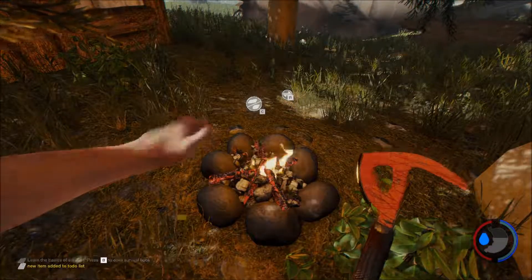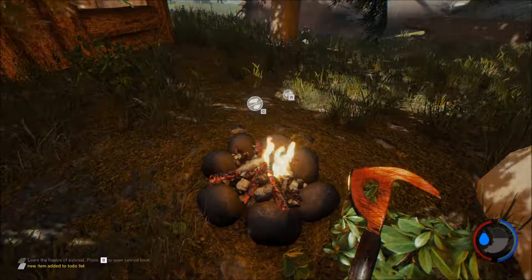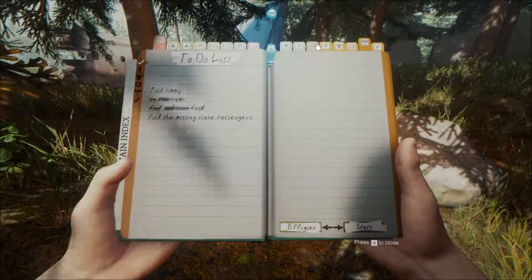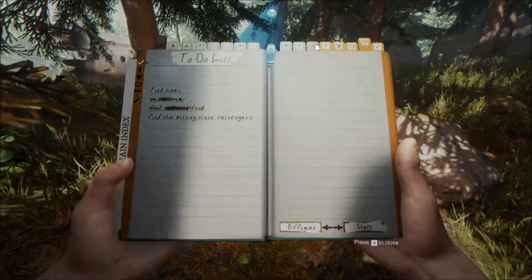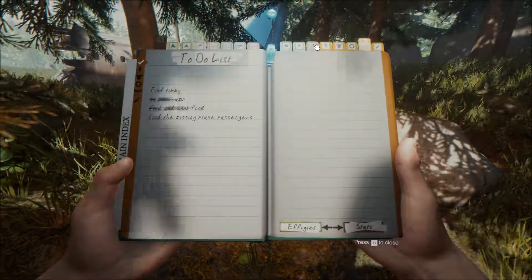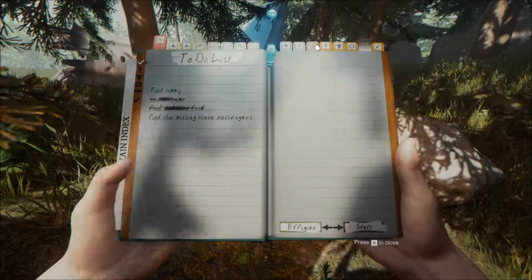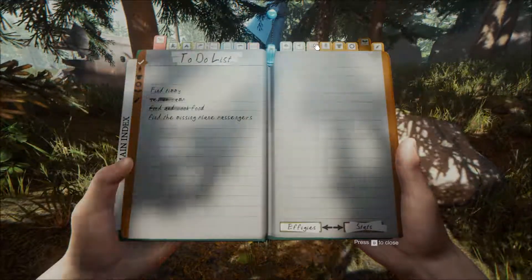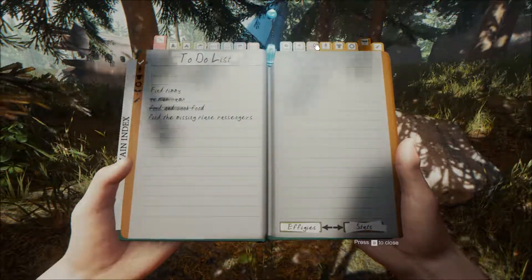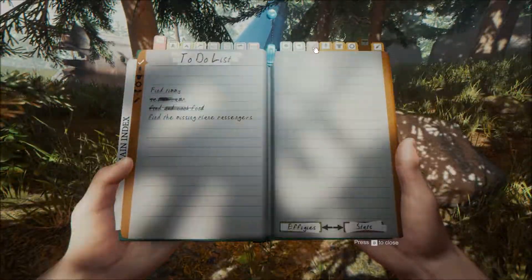Luckily we had some rocks that we dropped right here. There we go — we need some leaves. Nice fire. So now let's cook some food so we can eat. Let's cook the fish — that would be good. It looks like we have a new objective in our to-do list. We have to find Timmy. So we have a camp set up, we found some food and cooked it.